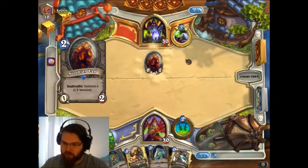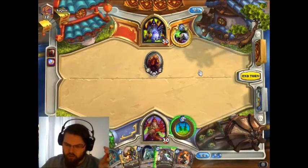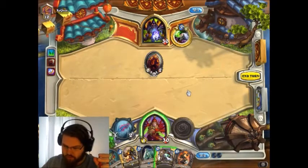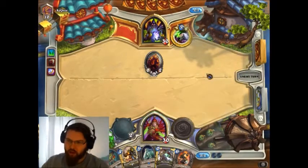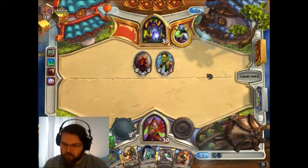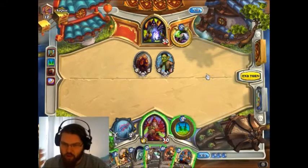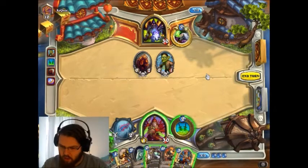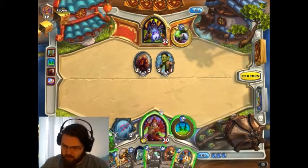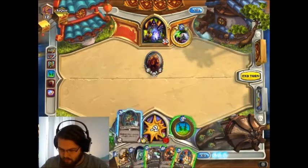Good, coin. So yeah, there's a Zoo. I'm not quite sure whether playing versus Handlock is easier than playing versus Zoo. If we have a good early game draw, playing against Zoo is easier than beating Handlock. Beating Handlock is tough.